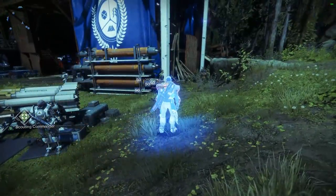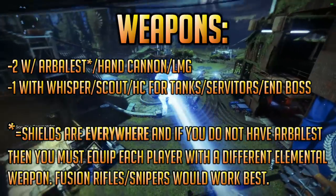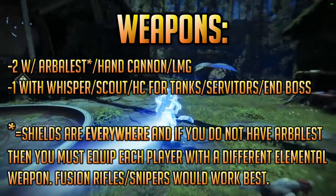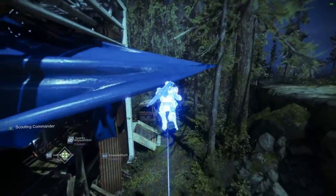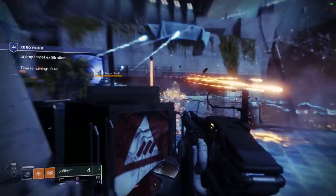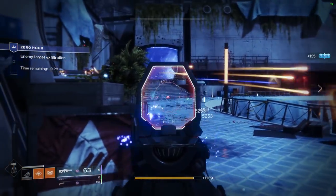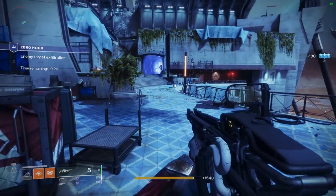It's a very good idea to bring your jumping boots for the Titan as well as the Hunter. As for weapons, my personal recommendation is two players with Arbalest and Hammerheads while the third rocks Whisper. Enemies in this quest hit very hard — so don't use a shotgun, you won't really get a chance to use it. Another option from early Whisper runs would be the exotic scout rifle Polaris Lance. I haven't tested it yet but I bet it would do pretty well here. Arbalest is definitely the way to go — it saves you so much time and this quest is nothing but shields after shields. If you don't have Arbalest, each of you will need to equip a different element: one Solar, one Arc, one Void.